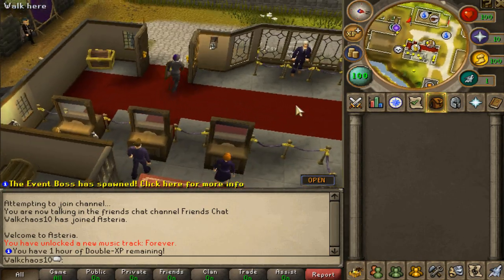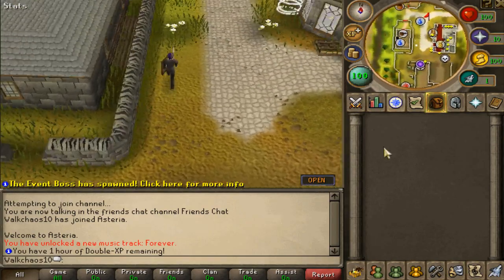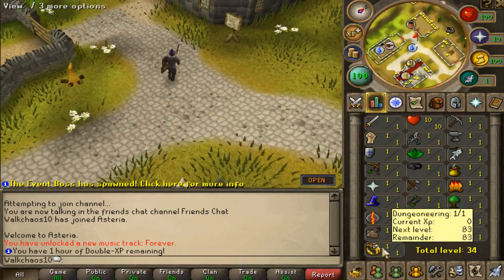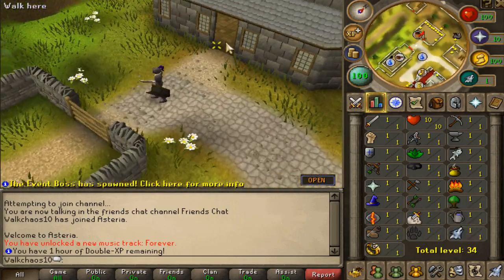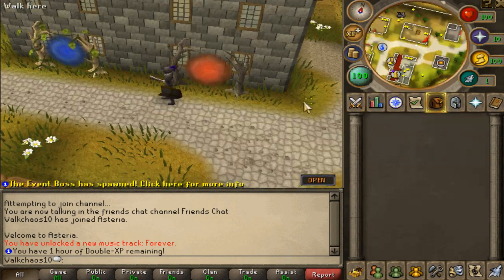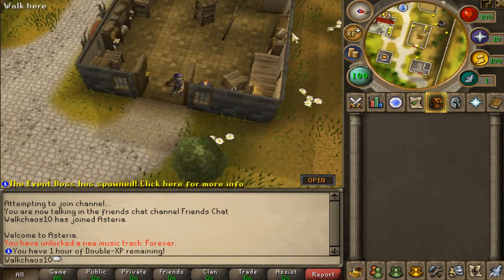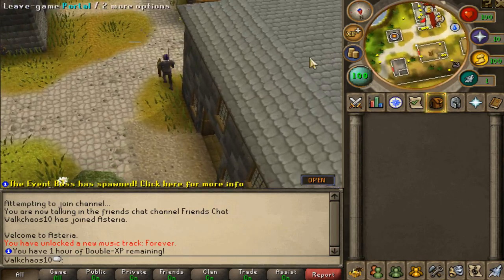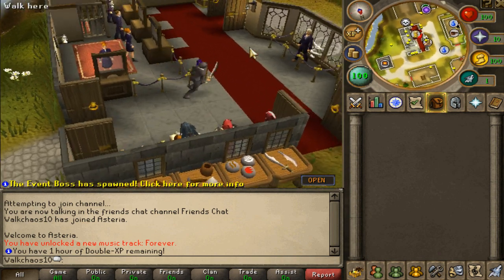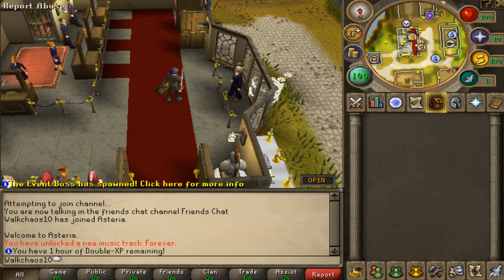I'm going to show you guys the home area before we go into all the teleports. Over here we have the estate agent where you can buy your house for construction. All these skills are fully working — that means engineering, summoning, everything. If we go here we have all the different shops, and over here we have two portals where you can PK each other: a dangerous portal where you lose all your stuff, and a safe portal where you keep your items. In the bank you can also access the grand exchange to buy and sell items.